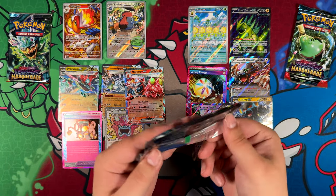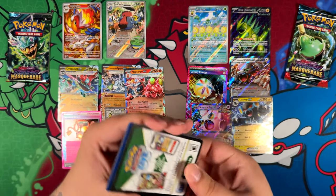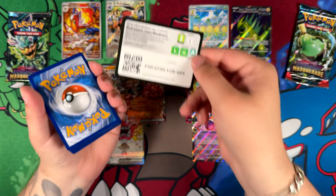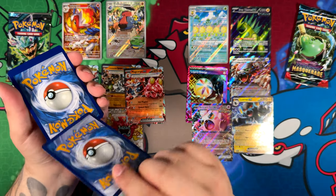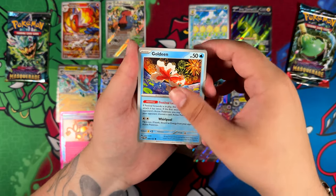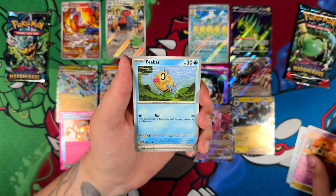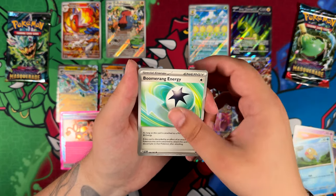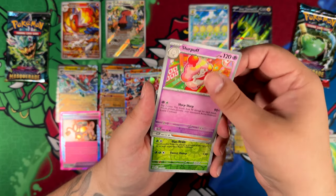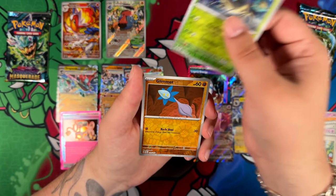Three packs left. For these last few packs, let me show off the code card and energy immediately. Dripie, Sandy Gast, Phoebus. While we still have a little bit of time left, I really do want a few other Pokémon to get a special illustration rare this year.